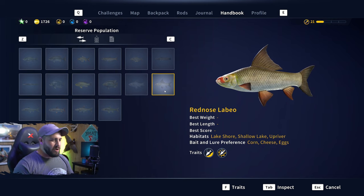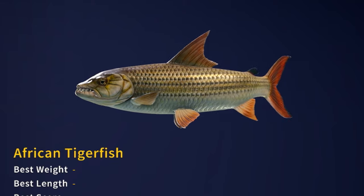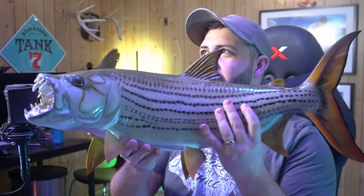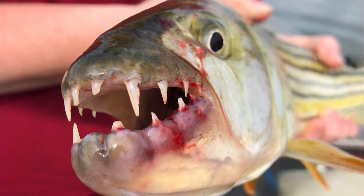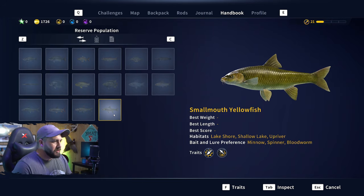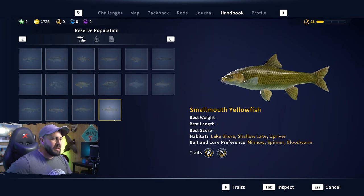We've got the red breast kurper, the purple labeo, the red nose labeo, and the mogul — I've never heard of that one, interesting. The African tigerfish is going to be the target fish of this reserve — look at that thing. I actually have an African tigerfish mount, though it's my wife's. Finishing off we've got the largemouth yellowfish and smallmouth yellowfish. So that's 16 species total here at the South Africa reserve.